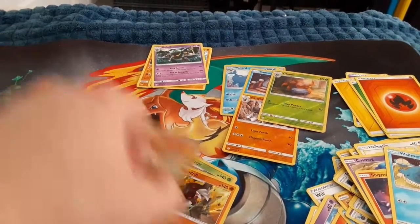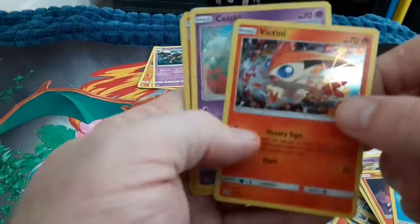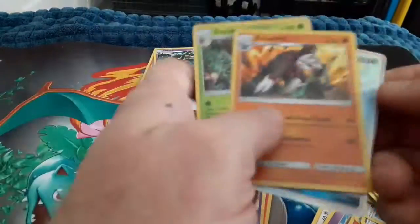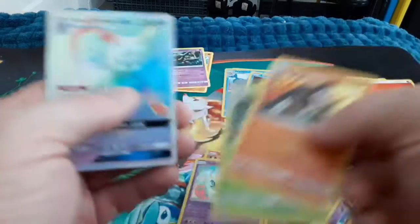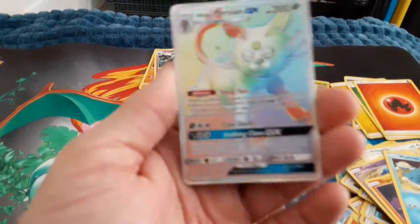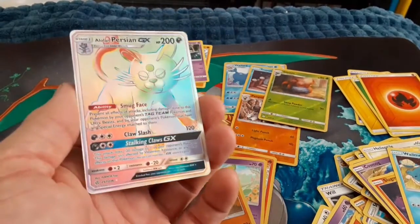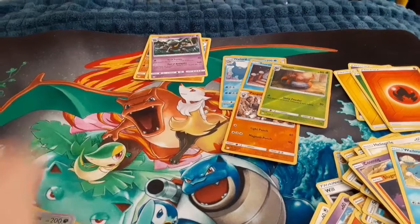Alright, time to do a recap. We have the promos — the Victini and Celebi promos. We have the Excadrill and Decidueye Holo Rares. And then the Mac Daddy of them all is going to be the Alolan Persian Rainbow Rare — beautiful, beautiful card.